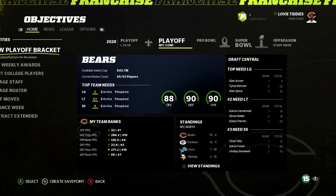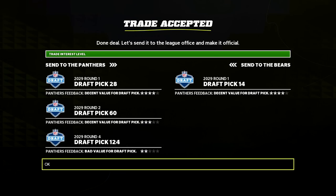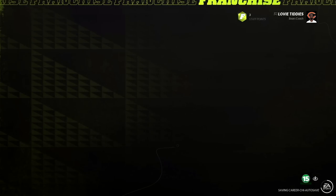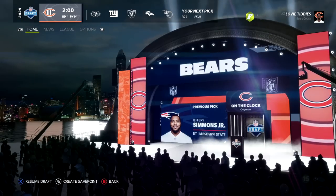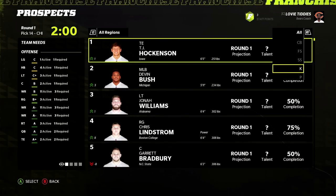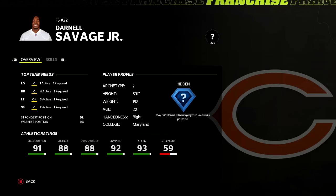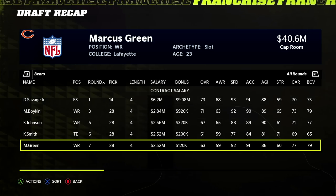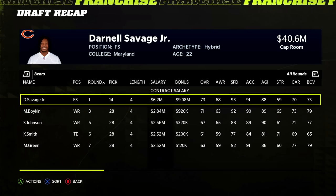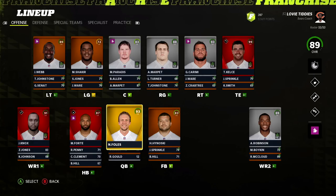Year nine: going aggressive in the draft. We need a safety — let Chris Conte walk and free agency is garbage. Trading up to pick 14 in the first round to get Darnell Savage at free safety. I'm a fan of the guy and hope the rating is at least decent — not expecting an X-Factor, but he should have a hidden dev trait. He does. Draft recap: Darnell Savage 73 with hidden dev — he starts day one for us.